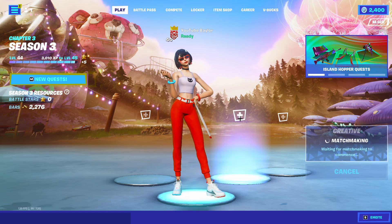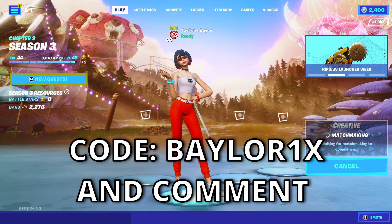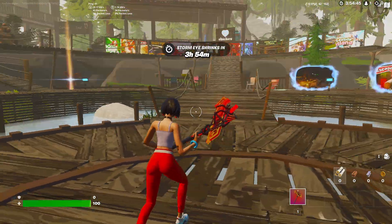If you want a gifted skin, make sure to use code bailer1x in the item shop and leave a comment with your Epic. Alright, so as soon as you're loaded in you should be in this Chapter 3 Season 3 creative hub map.